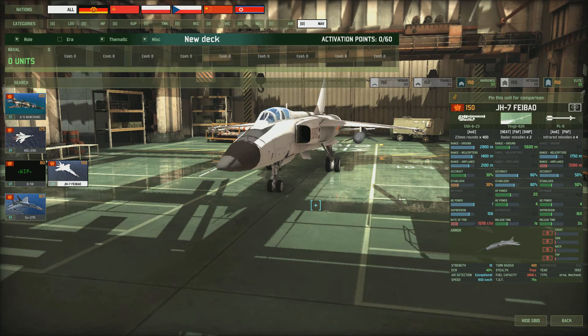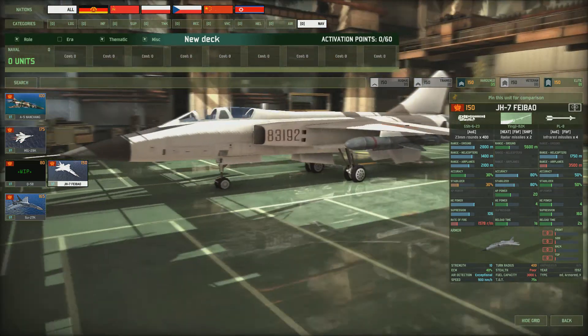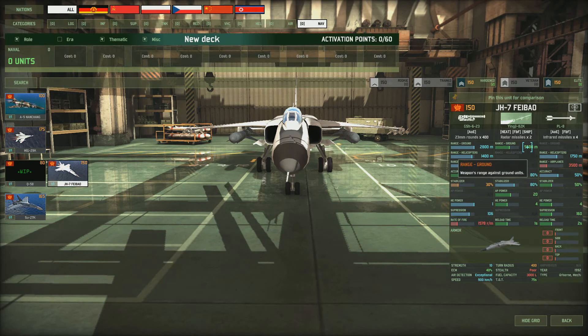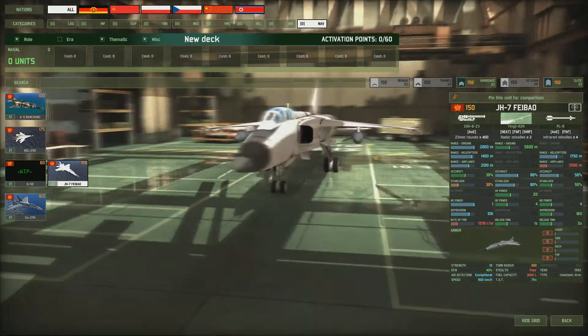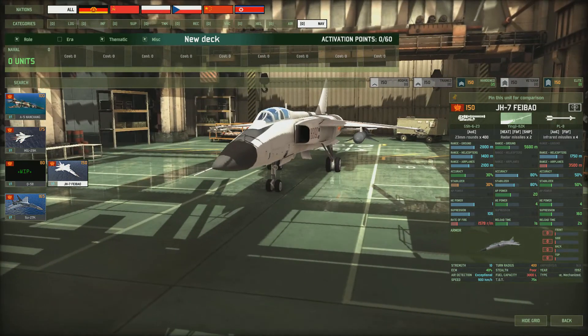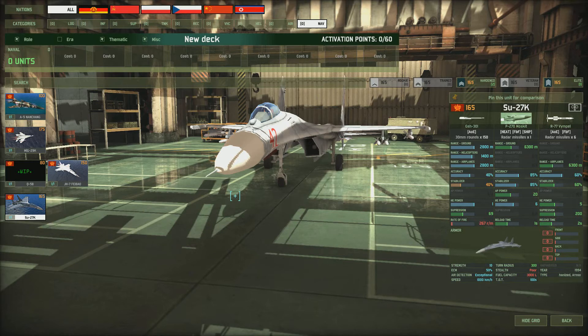Then we've got the JH-7 Feibao — you see a lot of these out as air support in Red Dragon. This one's been converted to carry two big anti-ship missiles with a massive range of 5,600 meters and a very good accuracy of 80%. It's fast at 900 km/h and has good ECM. It's not quite as good as the Tornados and Hornets of Blue 4, but it's probably the best anti-ship aircraft Red 4 has, though it only carries two missiles.